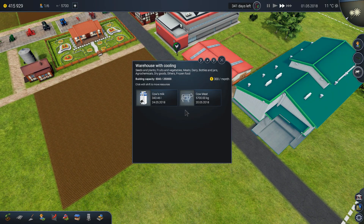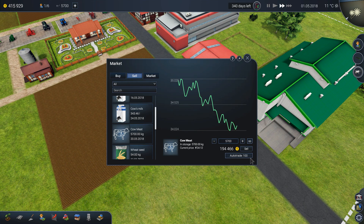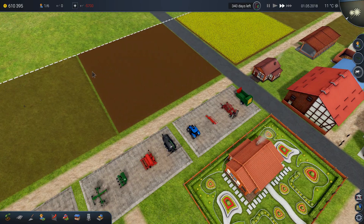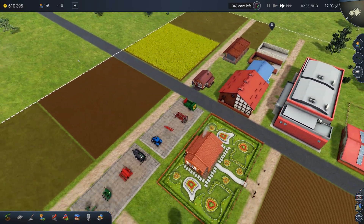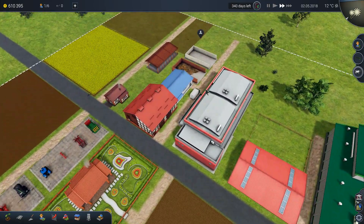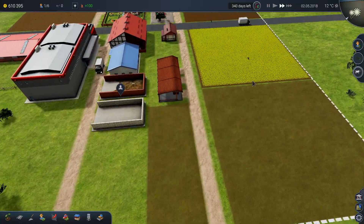We can already sell the cow meat. Look at it — it's really overpowered I think. But at least it will let us play the game without worrying about making money and figure out how things work.